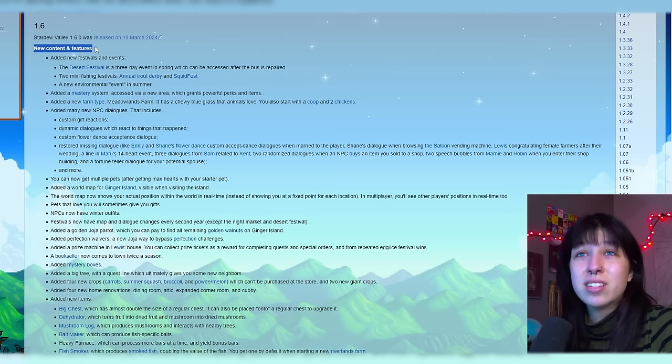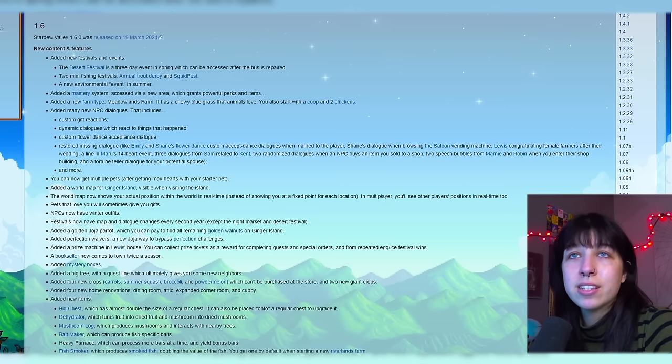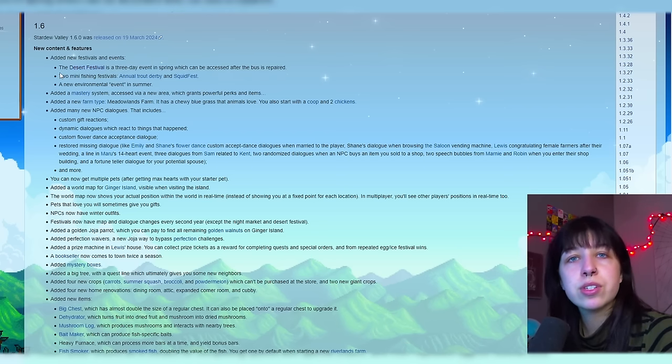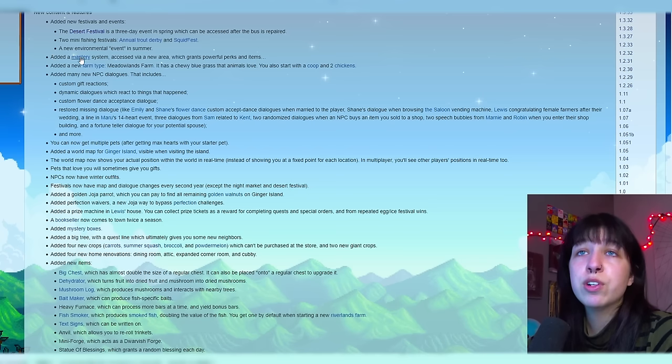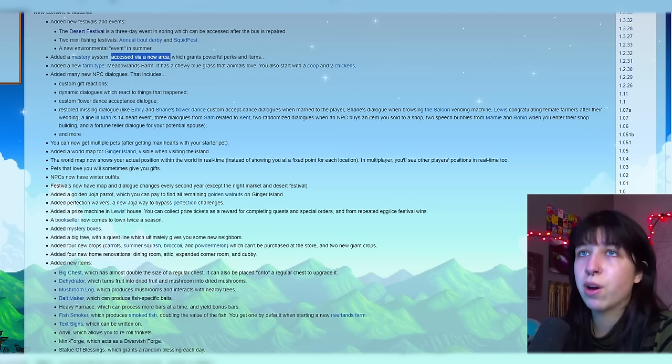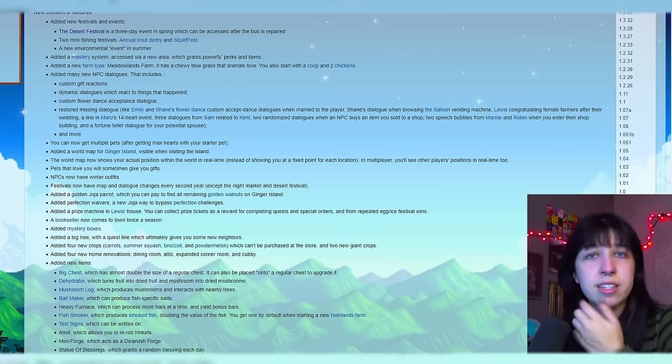Starting off, we have new content and features. We have new added festivals and events. There is a desert festival — it's a three-day event in spring, which can be accessed after the bus is repaired. Two mini fishing festivals: the annual trout derby and squid fest, and an environmental event in summer. I'm not going to go too much into these festivals; I will save that for another video. We have a new mastery system accessed via a new area, which grants powerful perks and items. This mastery system has to do with the skill expansions, and you access it in the southwest area of Cindersap Forest if you have all of your skills at max level — kind of near where you find Robin's lost axe.